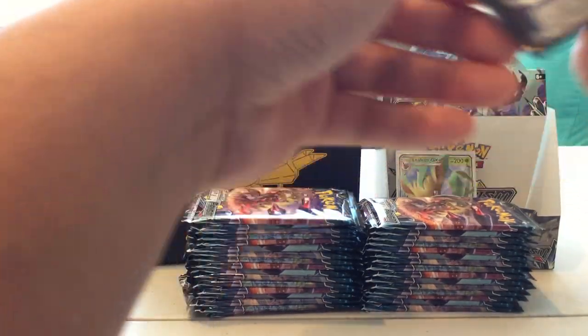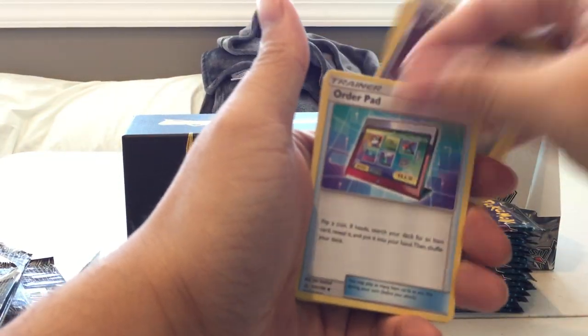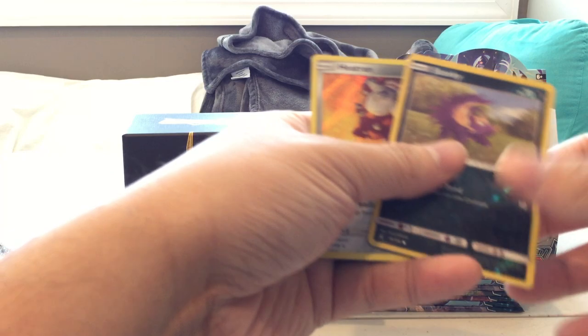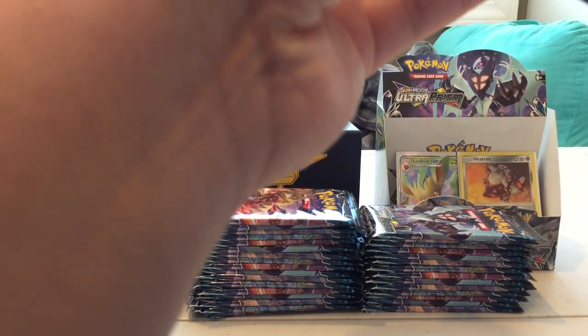Pack four: Fire Energy, Looker, Sheldon, Order Pad, Exeggcute, Magnemite, Buizel, Magnemite, Croagunk, Reverse Holo Stunky, and a Holographic Heatran. Very nice — I don't think I have this card. It might have been one of the cards featured in the pre-release packs.